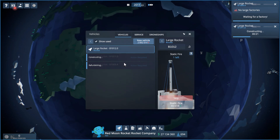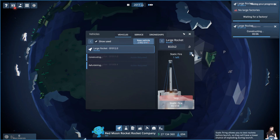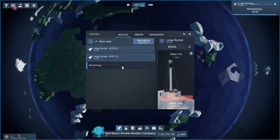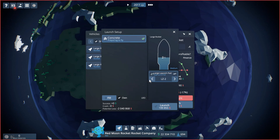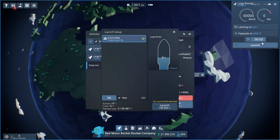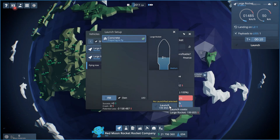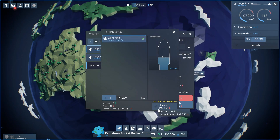We'll static fire this one — there's one static fire left. If you click on the question mark we get Carolina here giving us fun information. We'll static fire that one and then this one's ready to fly — we're just going to launch it. Now that we have our drone ship we can choose drone ship one, LZ1, or LZ2. We have lots of areas we can set our rocket to go out from, so once it launches we should be good.